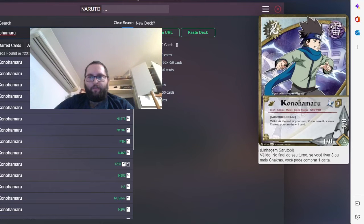That Konohamaru is my favorite Konohamaru. He's not broken by any means, but he's only good when you have eight or more chakra. This deck does generate lots of chakra so I think he will be able to draw a lot during the game. He also has Growth, which means you can put more coins on your World of Lightning if you grow that Konohamaru. Hands down my favorite Konohamaru in the game.